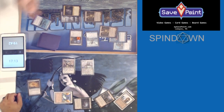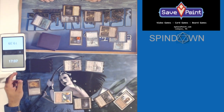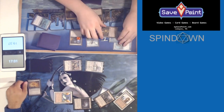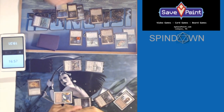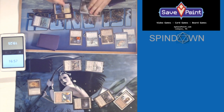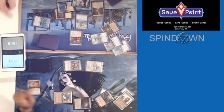Combat. Declare attackers. Declare blockers — no blocks. Damage. Take nine — I go to eleven. End step. Untap, draw — draw's good. Shoal your Master, I'll cast this. Sure. Activate for a billion. I guess I missed the clock a couple of times.